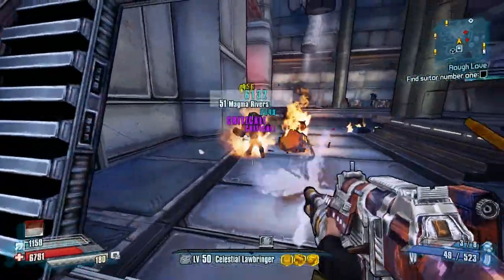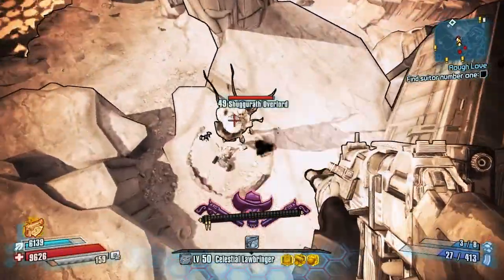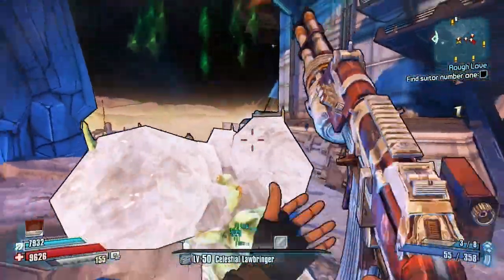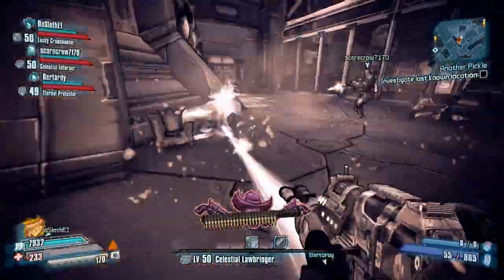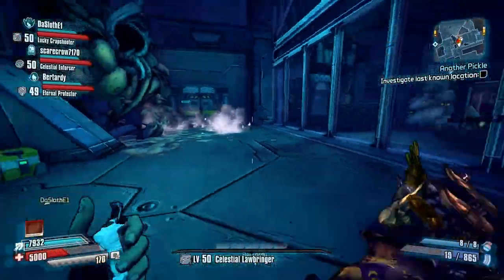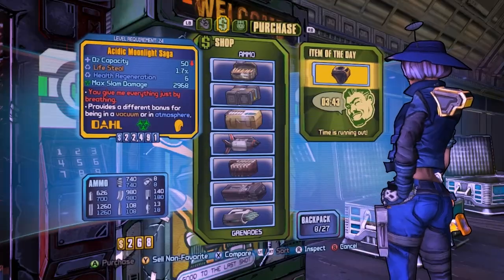For example, Fair Dinkum, Magma Rivers, and Wally Wrong are all in Triton Flats in the Darksiders building. Let Magma Rivers drop the Magma Sniper, let Wally Wrong drop the Bouncing Bazza, and give Fair Dinkum the 88 Fragment — just boost their health and shield values and make it a fun farm. And the chubby enemies in the game, as hard as they are to find, apparently don't drop anything of note. A few simple code tweaks will dramatically increase the life of this game.